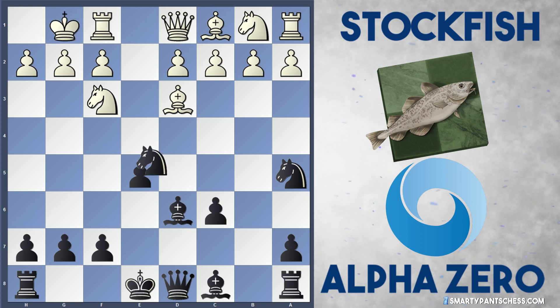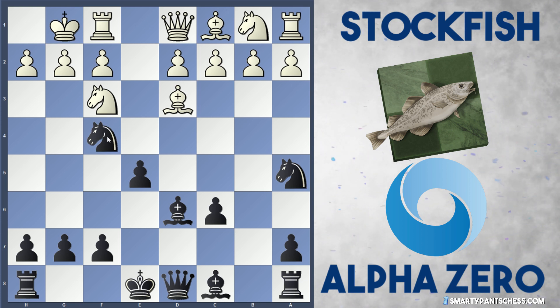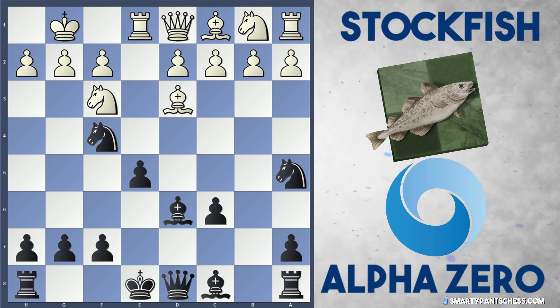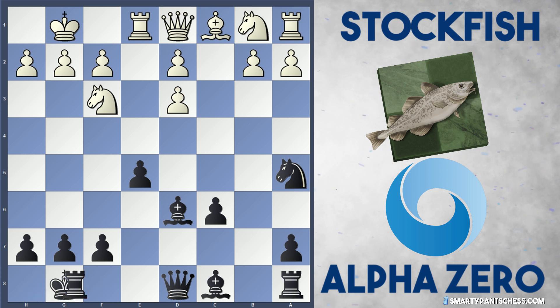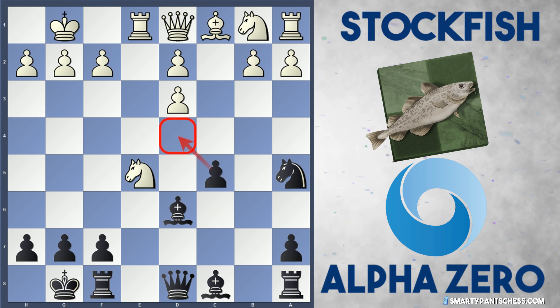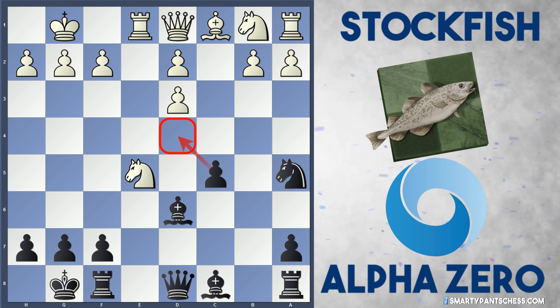Stockfish castles and AlphaZero plonks their knight onto f4, attacking the bishop on d3 and threatening to double the d-pawns. This move effectively sacrifices the e5 pawn — after Re1, Nxd3, cxd3, AlphaZero just castles and gives up the e5 pawn. After Nxe5, AlphaZero is just trying to open up lines, and first plays c5 to stop d4 and stop White from solidifying that knight on e5.